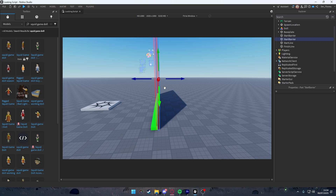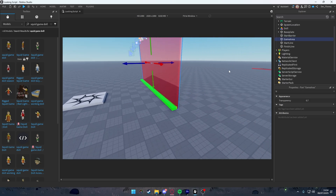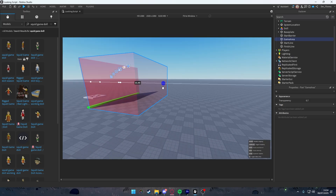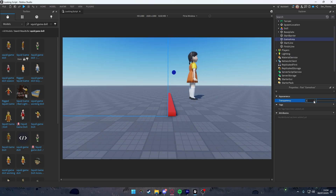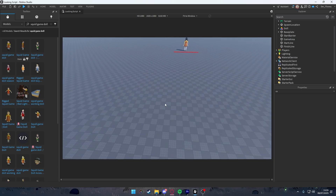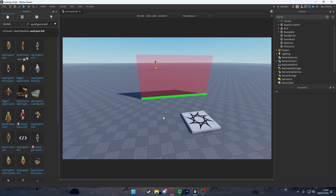Duplicate that part, move it a bit, and rename it to 'game area'. The reason for the game area is: if you're standing outside it when red light triggers, you won't die — only players inside the game area will die. Set transparency to 1 so you can't see it, and turn off 'can collide'. You can also add two walls so players can only exit through the end.